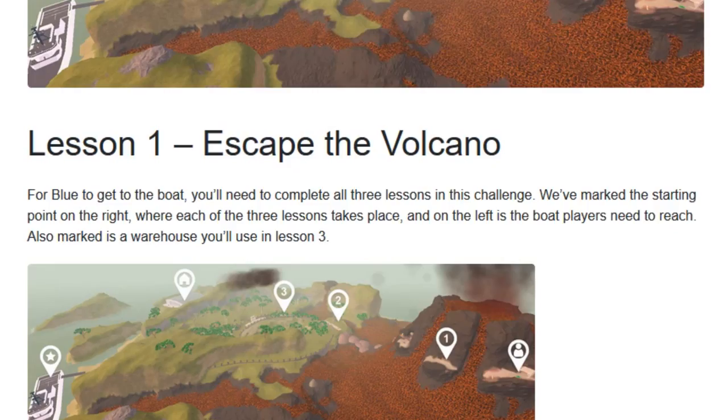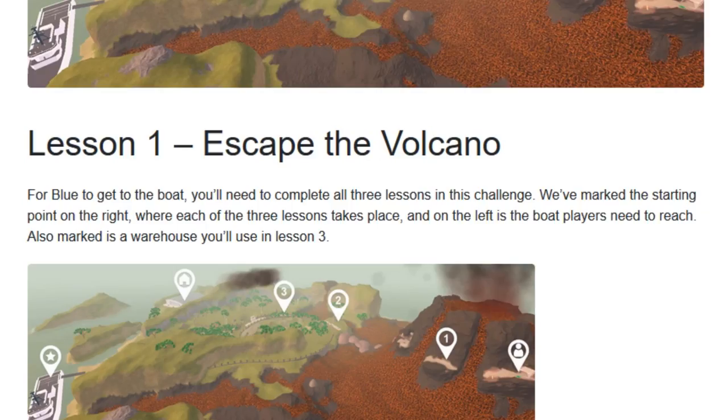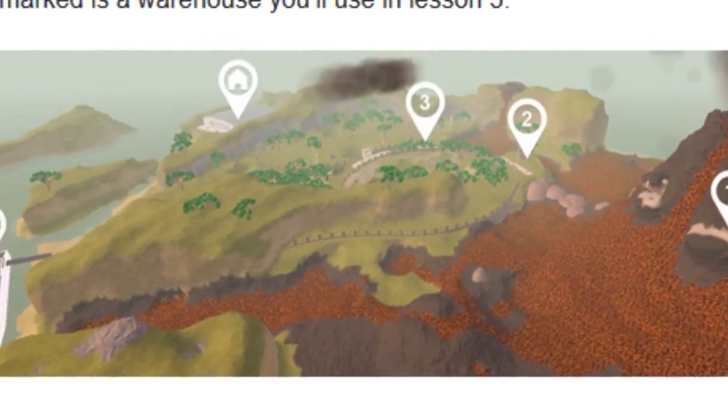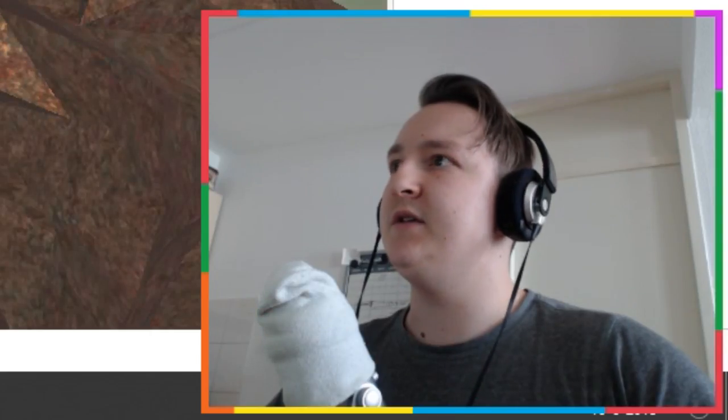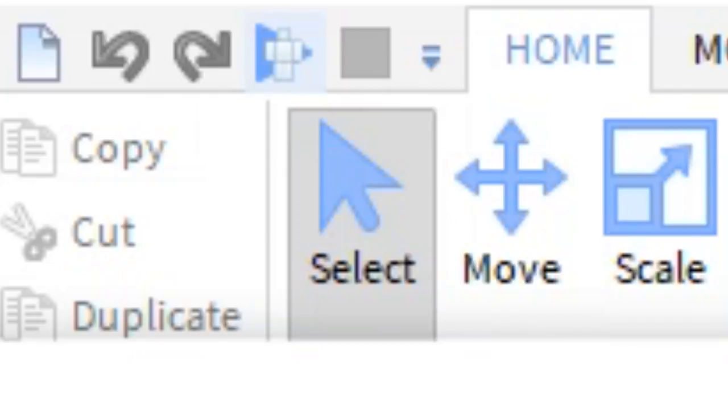There's a site where you can check which will give you every lesson. Lesson one: 'Escape the Volcano' - for Blue to get to the boat you'll need to complete all three lessons in this challenge. We've marked the starting point on the right where each of the lessons takes place. So there's lesson one, lesson two, lesson three, and then there's a house and a star. You have to play test it by clicking this tiny start button with a guy in it, then you spawn on this green block.